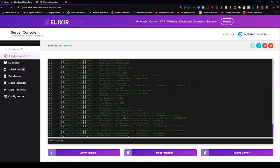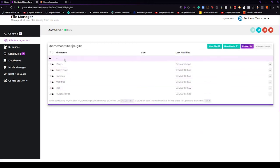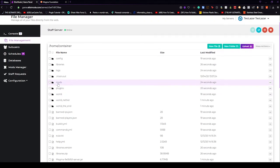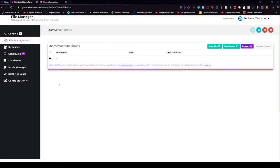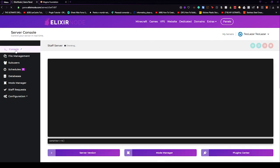Now if we go back to file management, you will see that we have mods and plugins folders. In the plugins folder you can install plugins that you want on your server, whereas in the mods folder you can install mods. Don't forget the plugins and the mods have to be for 1.12, otherwise they won't work. And this is it — it's this easy to run mods and plugins at the same time on your Minecraft server using Magma Foundation. See you in the next video!